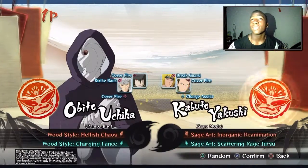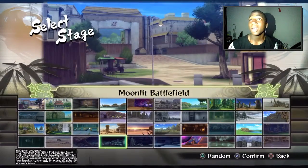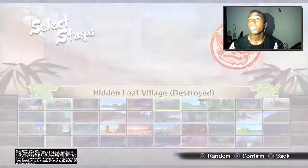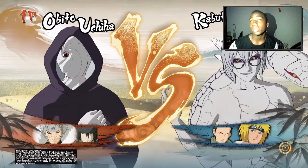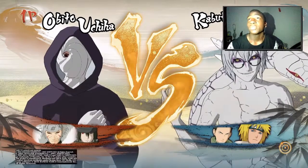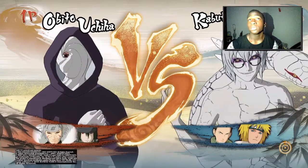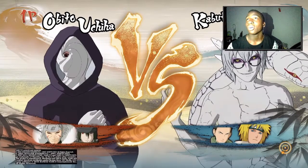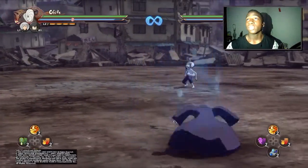The team I'm using is Obito, last Sasuke, and the second Hokage. This team is really great for comboing because you've got Sasuke as your long range and the second Hokage as a really cool assist.